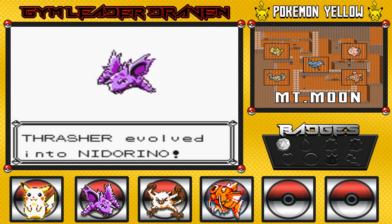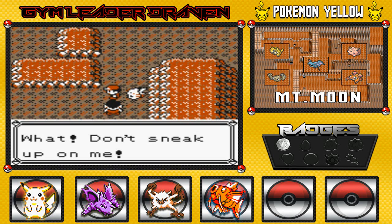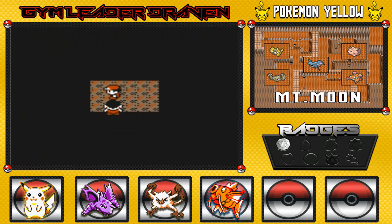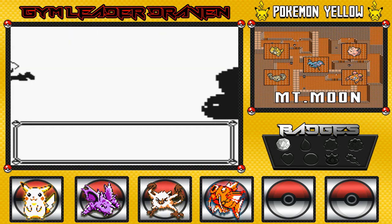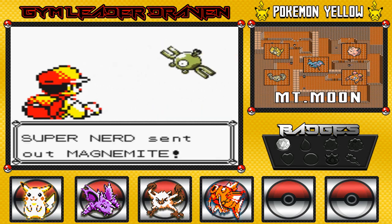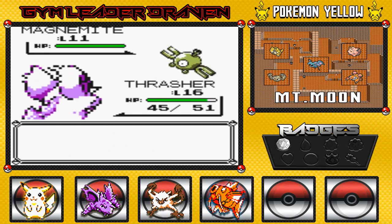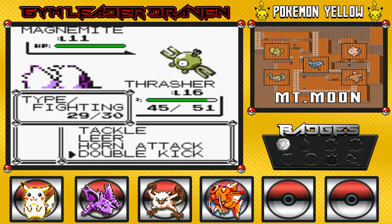We beat the Zubat, and Thrasher is finally evolving! As you can see, Nidoran Male is finally evolving at level 16. The good thing is we're in Mount Moon. Hello, Nidorino! We can't even check out our Pokemon before another trainer interrupts — he's like 'Don't sneak up on me.' We're in Mount Moon and we're about to find a Moonstone. I'll reveal it right now — we're going to be evolving our Nidorino pretty soon.